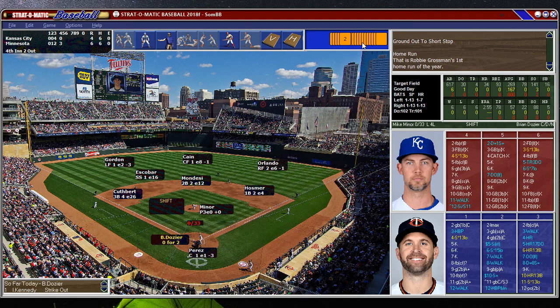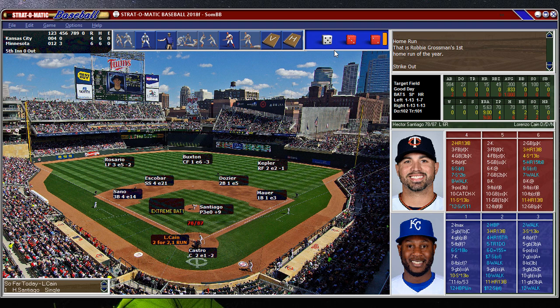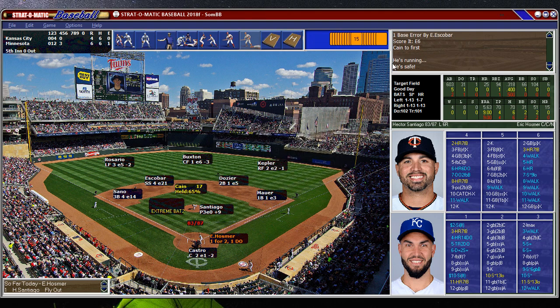Still, only a 6-4 lead. Here's Minor, who was pretty tough last year. Dozier wants to hit one out — he wants to join the party — strikes out. Santiago has to survive this inning. Escobar doing it on the offensive side, but he just let a guy get out of it with speed, who just stole second and is now in scoring position for Hosmer.